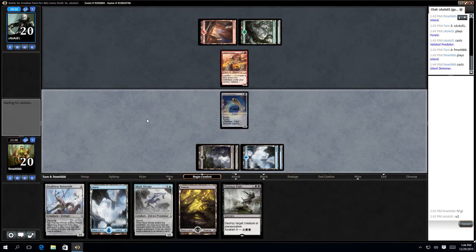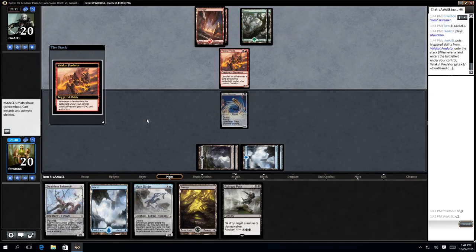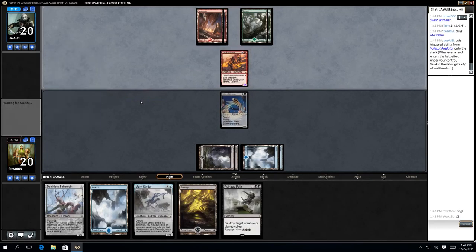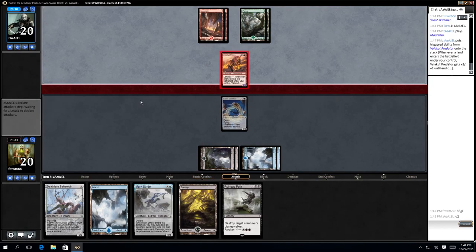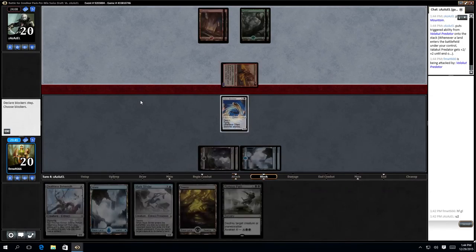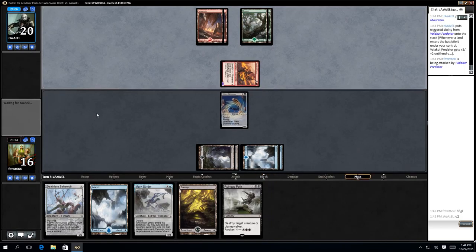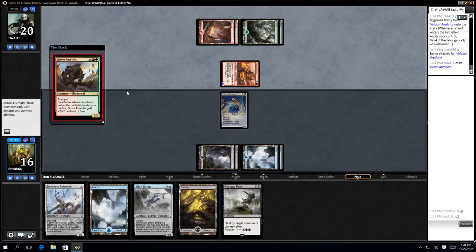I'm going to assume my opponent is going to play a land and then swing for 4, which I'm not going to block. So that's all I yield to Predator. If my opponent lands every single turn, I'm going to be pretty dead very quickly, although it's only two more turns before I get the Deathly Skimmer out, so that's pretty good. And obviously I can run his Path as well.